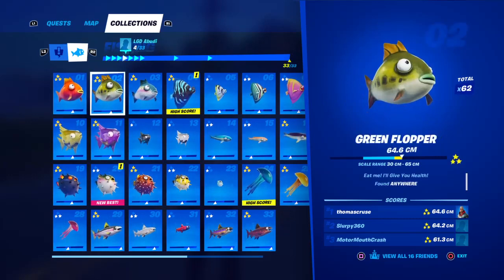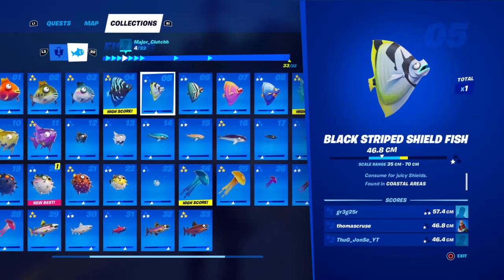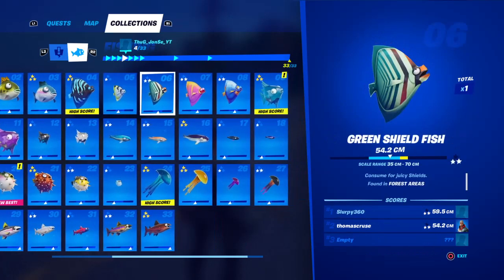We got the orange flopper, it's found anywhere. Green flopper is anywhere. Blue flopper anywhere. Black and blue shieldfish is anywhere. Black striped shieldfish is found in coastal areas.